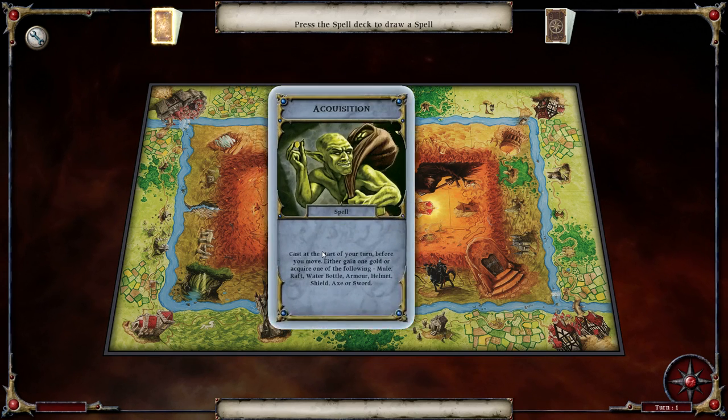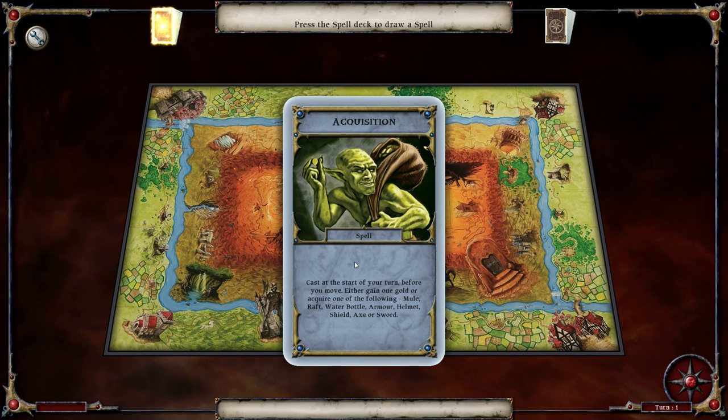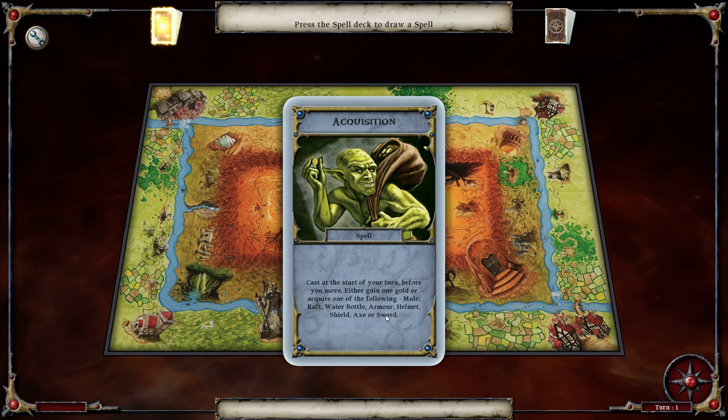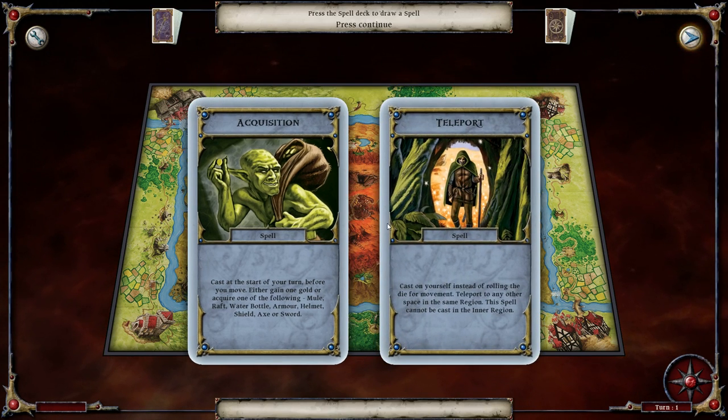We didn't use this in the warrior one. Acquisition - cast at the start of your turn, before you move. Either gain 1 gold, or acquire one of the following: a mule, raft, water bottle, armor, helmet, shield, axe, or sword. Quite strong, because mules are quite good, armor is quite good for us, and of course axes and swords. Pretty decent, though we won't be using them too much.